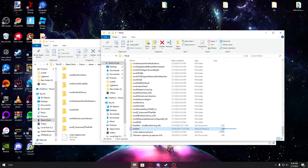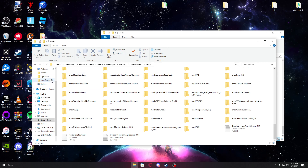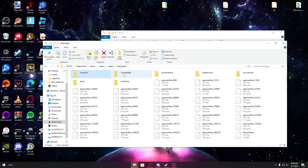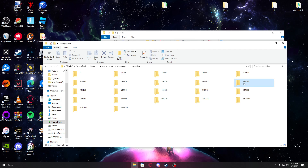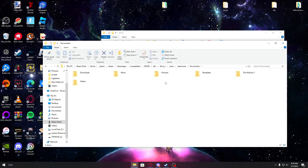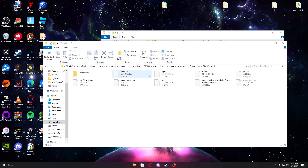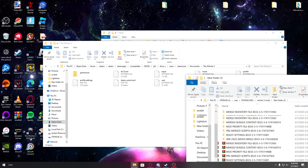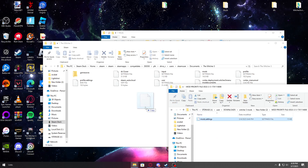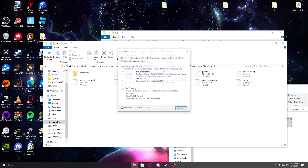The only one that didn't transfer is this one, which is absolutely fine — that's what we want. Now comes the important part. Go back to steamapps, go back to data, go to 292030 — that is our Witcher 3. Go to users, steam user, documents, Witcher 3. Now that we're here, I'm going to transfer the mode priority file — copy and replace — then go down to settings, copy and replace.